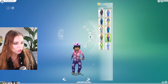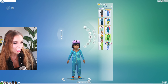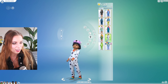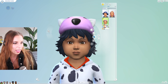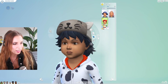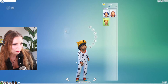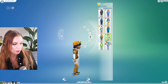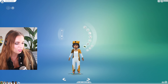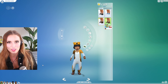This is the new toddler outfit — a onesie that matches what we just saw for kids, so your kids and toddlers can match, which is very cute. While toddlers don't have any new hairs, they do have these new hats, which are really adorable and come in a few different swatches. No new shoes — these are from the Toddler Stuff Pack — but they look cute with that outfit.